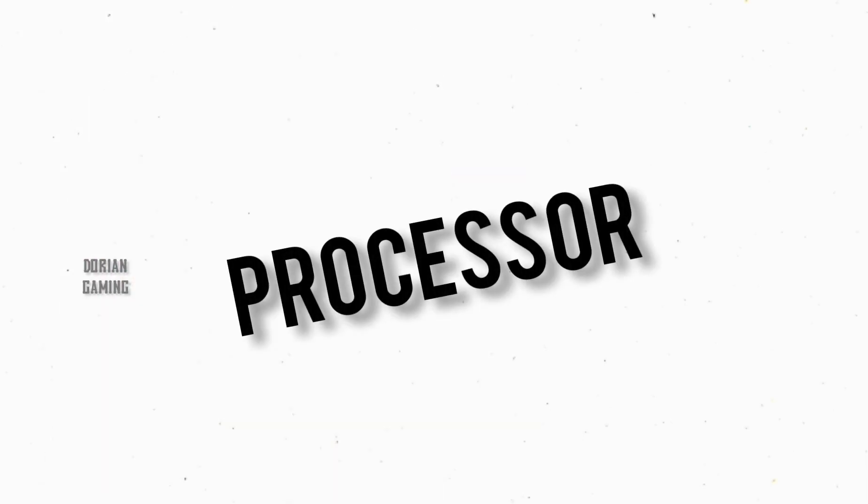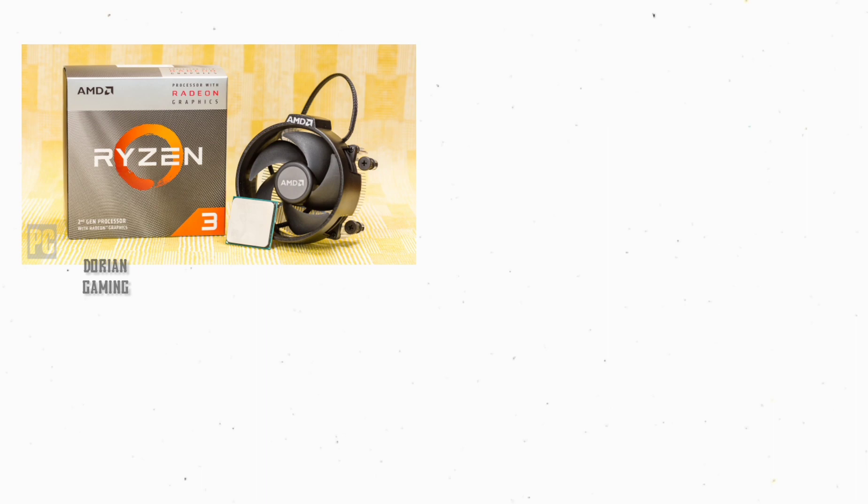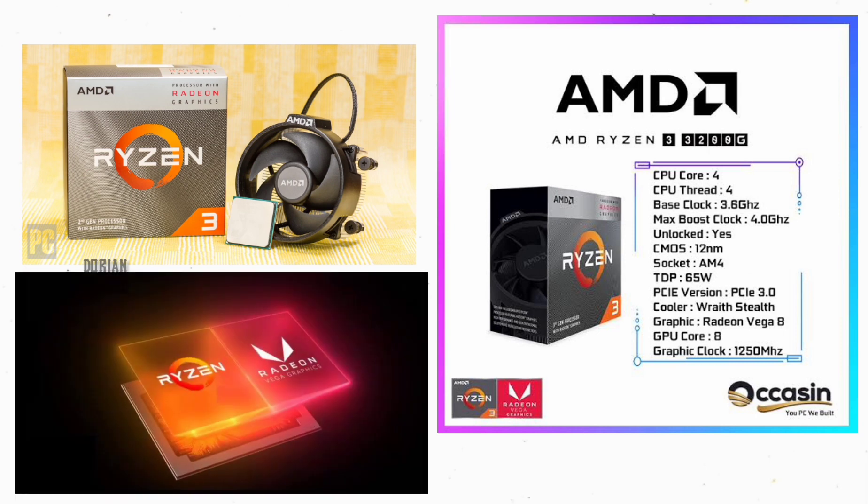We are going to run the processor. It will be AMD Ryzen. I have a Ryzen 3 3200G and I need to record it. The GPU is Radeon Vega 8 graphics, an 8-core GPU with a base clock. The main value is 4.0 GHz. The PC temperature is 95 degrees negative.